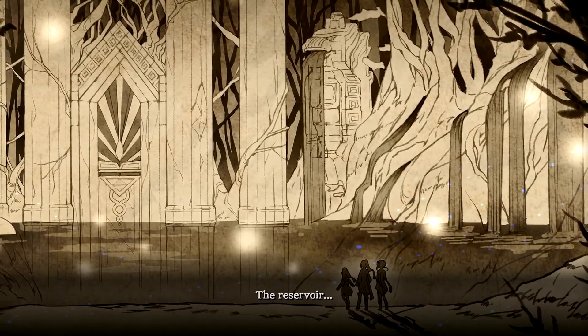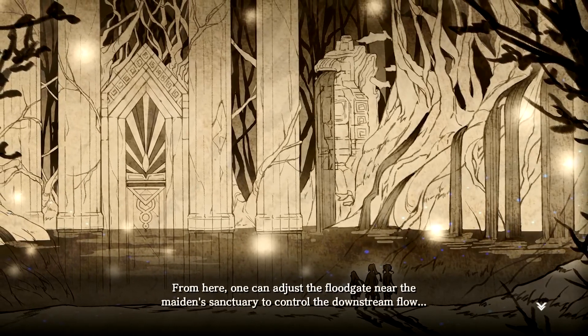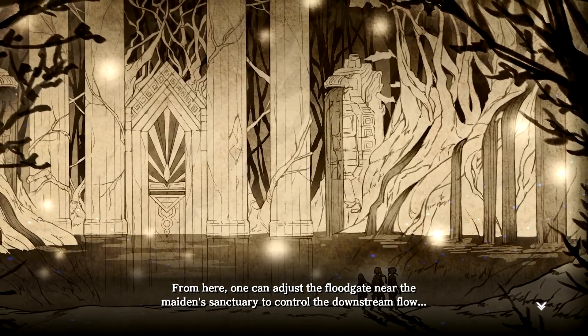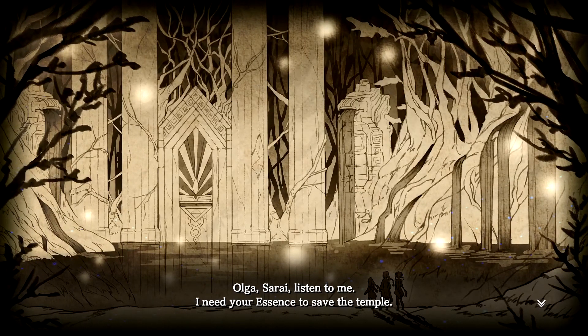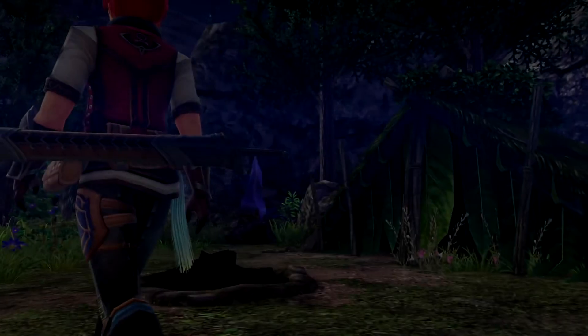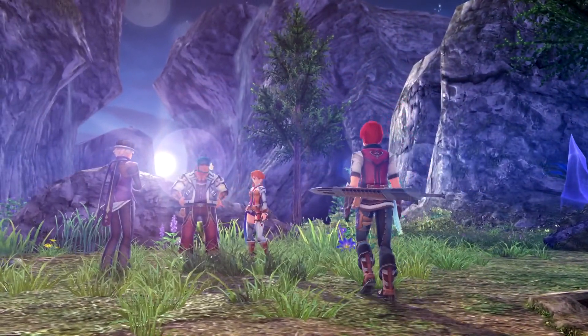They arrive at a reservoir - for millennia this has been the main water source for the kingdom and temple. From here one can adjust the floodgate near the main sanctuary to control downstream flow. 'Olga, Sarai - listen to me, I need your essence to save the temple.' 'Damn, that glare is beautiful.'